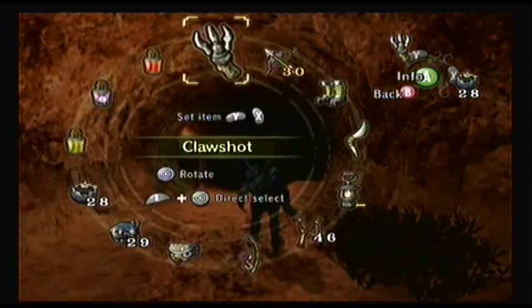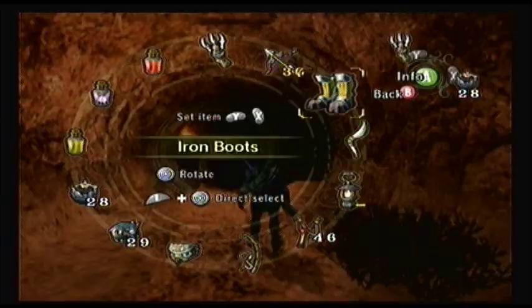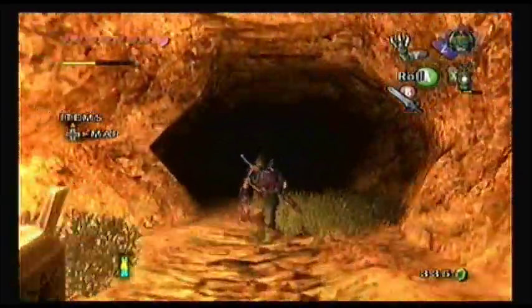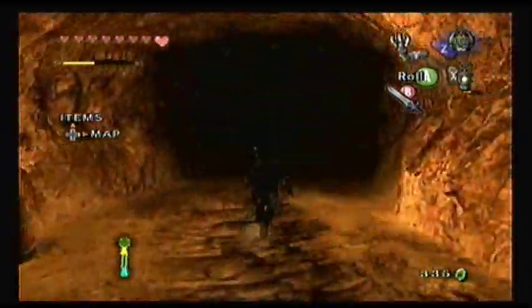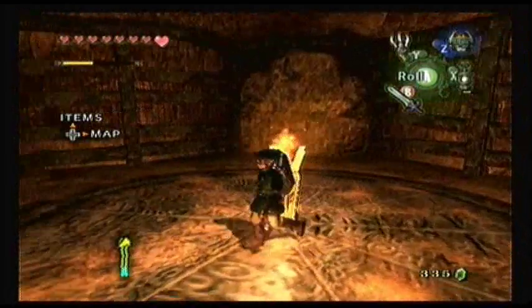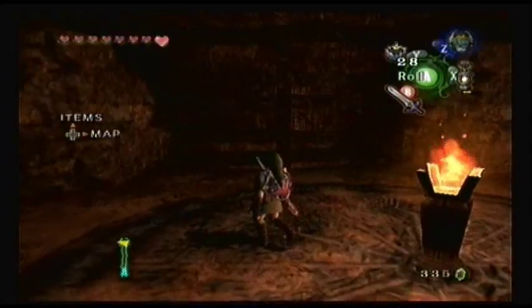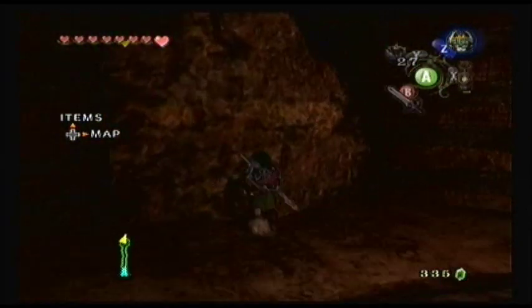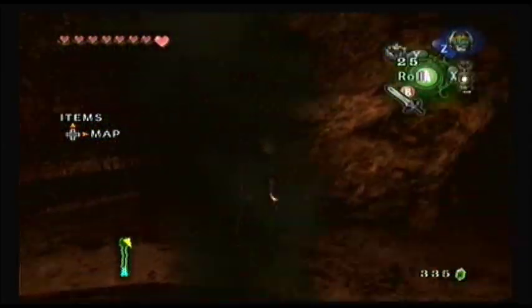Before coming in here, I suggest having lantern oil, which is why I'm doing this now — because I actually have lantern oil on me. Might as well use it up. You're obviously going to need your lantern and quite a few bombs for this area too. It's usually going to be about two or three walls to blow up — one is a dead end, one usually has a small chest, and one is the way to go next.